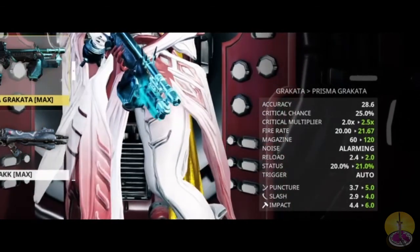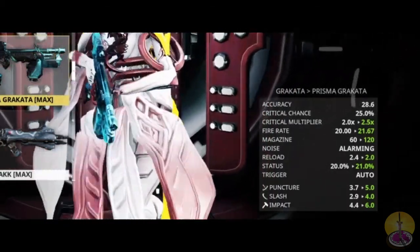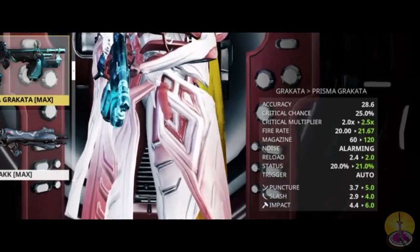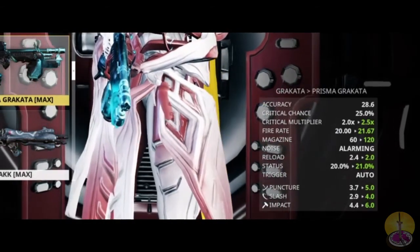Fire rate, for whatever reason, is up by around 5%. Magazine size has been doubled, which is much needed. Reload time is actually shorter at 2 seconds instead of 2.4. Status chance for one reason or another is increased by 1%, and all damage values have been increased slightly.